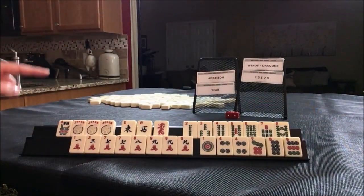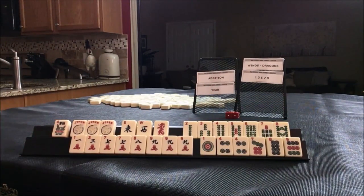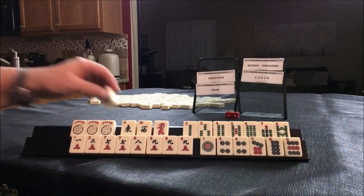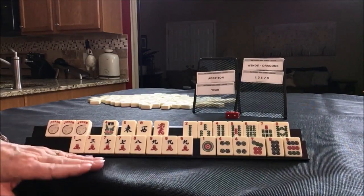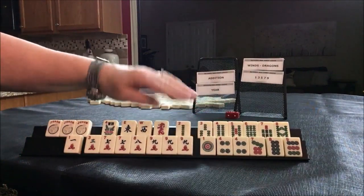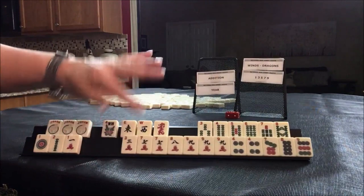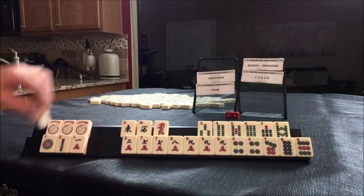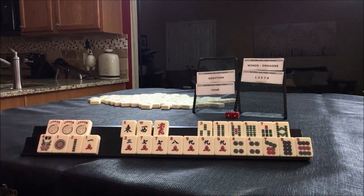Let's look at addition first — that's my hardest one. We have one flower. The only nice thing is we have all these jokers, but I don't like exposing jokers if I don't have to. Let's see if we have any potential for ones and twos. Here are our one-two options: 9, 3, 8, 4, 7, 5.